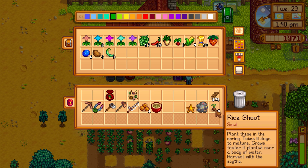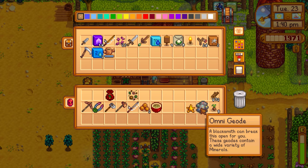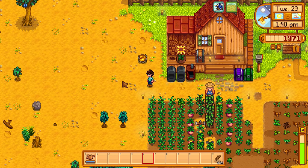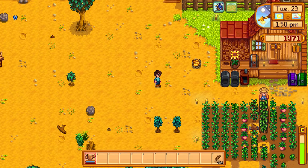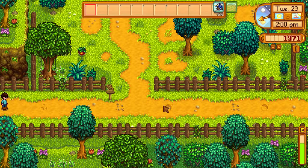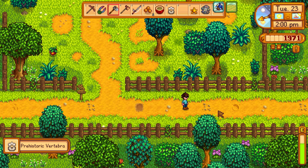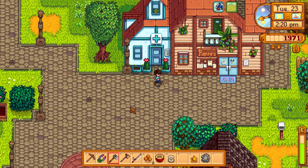Seeds go in the chest with the watering can, and I definitely want to visit the museum and Willie today. We also have an omni geode for the blacksmith. While heading out, I spot worms in the ground — dig them up and get a prehistoric vertebra! Spice berries nearby too, but worms are the priority.